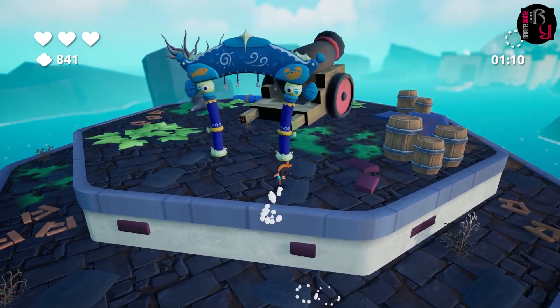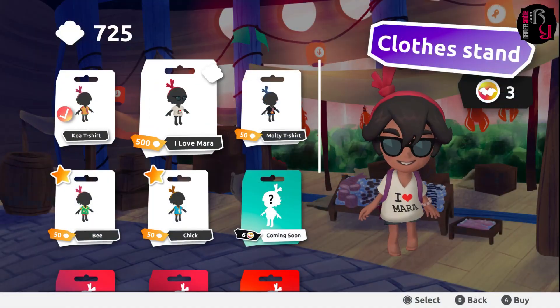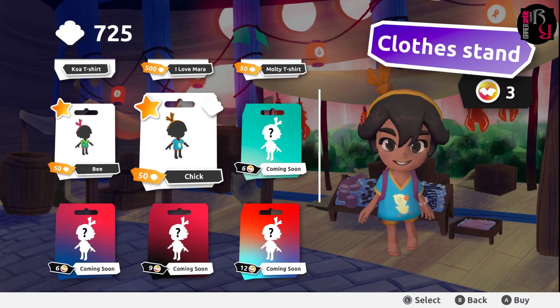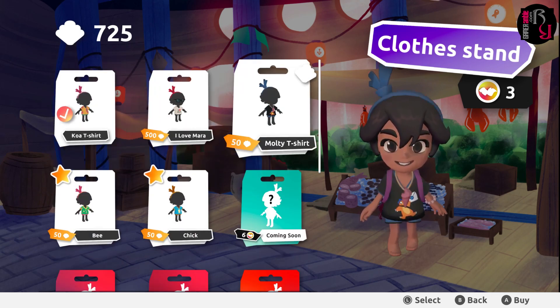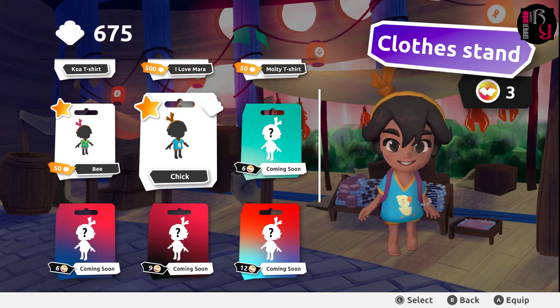However, along the way there are also some optional collectibles to find for players who want a greater challenge. These collectibles take the form of pearls, fabric and plastic, which unlock town expansions, new outfits and new backpacks, respectively. None of these are essential to completing the game, but are a neat incentive for taking a bit more time exploring each level.